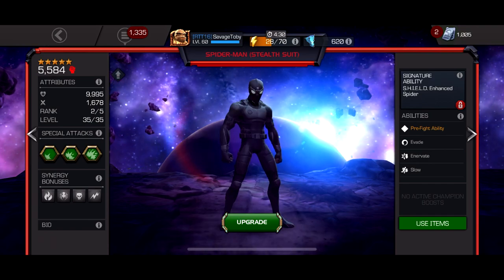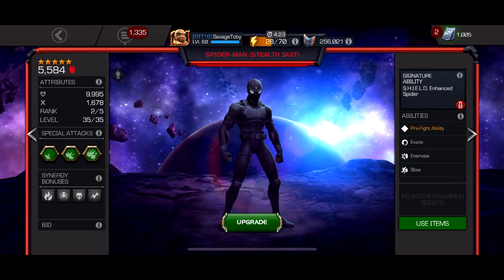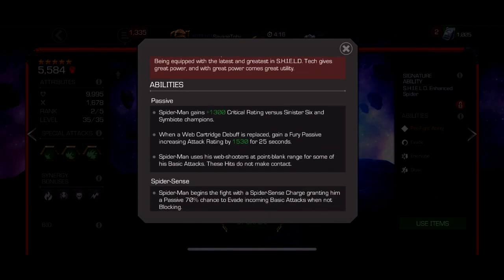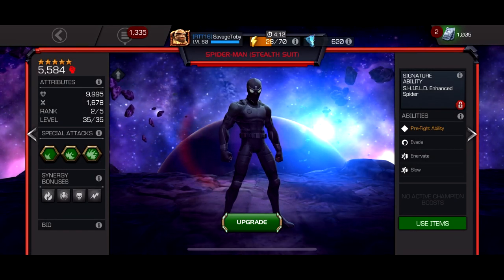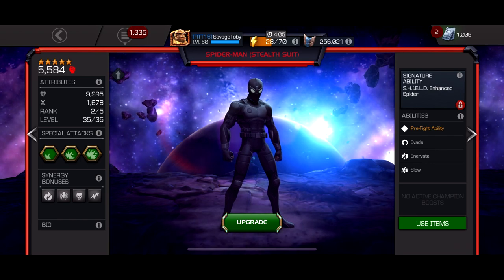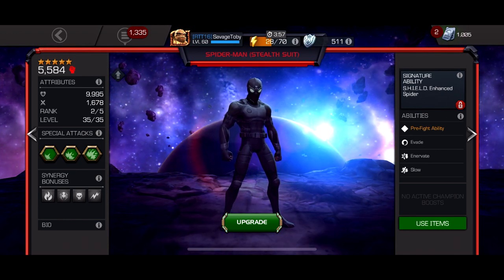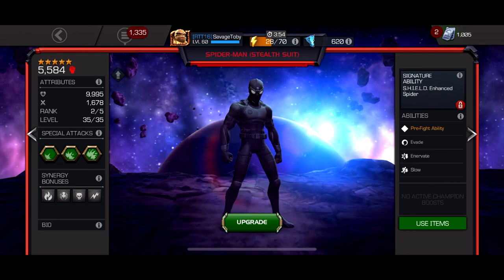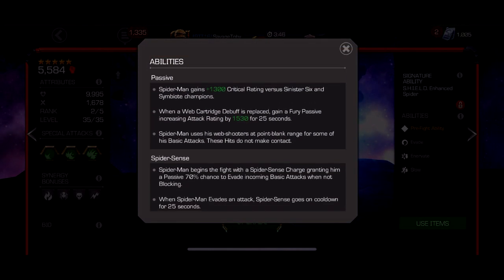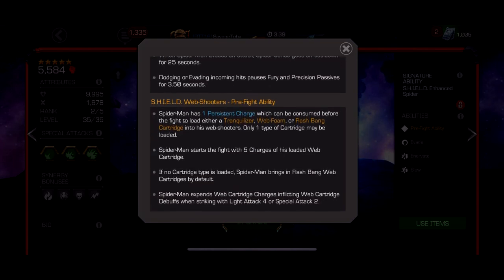With Stealth Suit Spider-Man you have five web cartridges, and landing a light attack places one on the opponent. The rotation is: end your combo with a light attack to get the first cartridge on them, then light attack again in the next combo for a massive fury. He also has an evade mechanic on him that doesn't trigger off parries, giving around a 70% chance to evade basic attacks when not blocking.